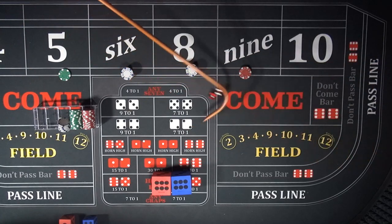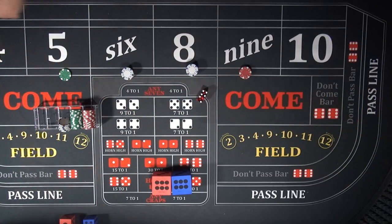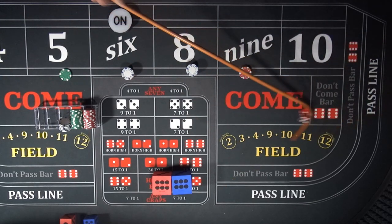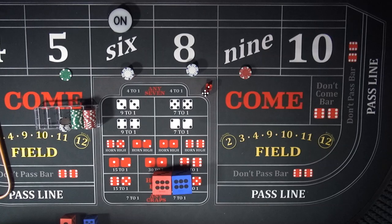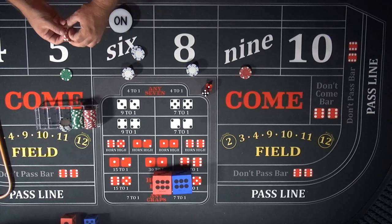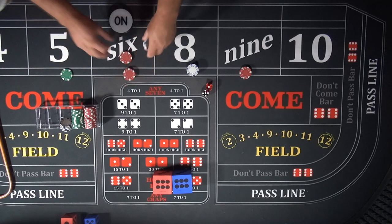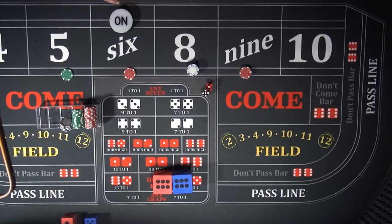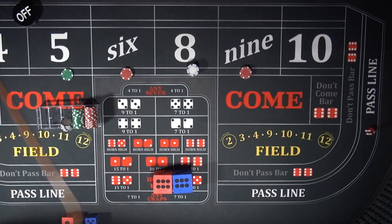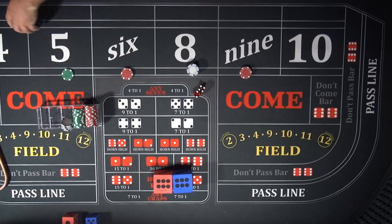That's a seven — a front-line winner while the point is off, great timing. The point is going to be on the six. Back on the six — this is going to pay $21. We said we'd drop a dollar to make it $30, put these two down and into the rack to keep things clean. This will make it a $30 bet — pull all these back, make it a green chip. The puck is off. Back on the six, and I'm putting it back in here so I know when we get back to even.